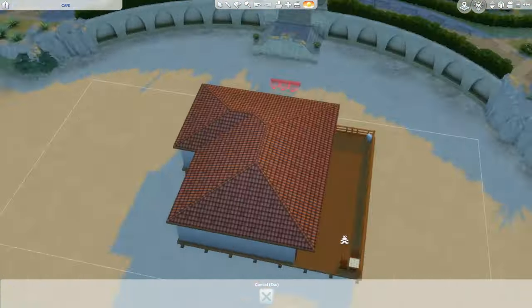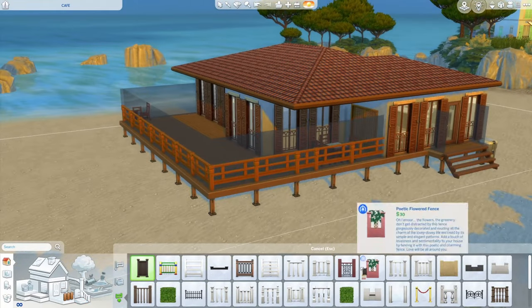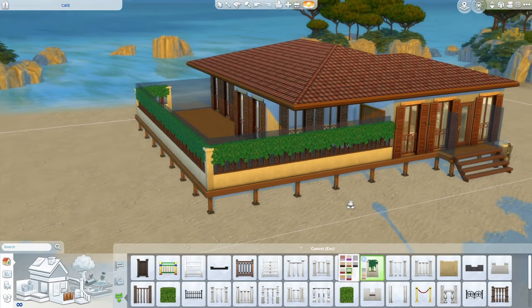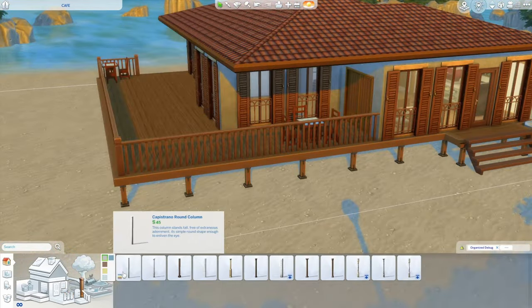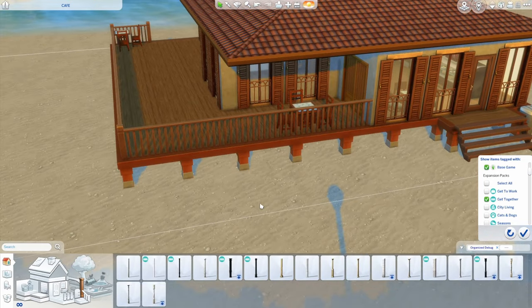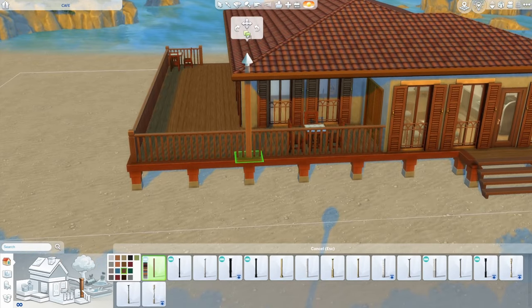Of course, we also need some stairs. To finish up the outside, I'm going to add a more local fence shape. I think I'm going to go for something a bit more simple if I can get a decent wood tone. I always forget how much I hate the base game column options until I have to add base game columns. You know what, we need Get Together for this cafe to function anyway — I'm using a Get Together column. Doesn't that look so much better?